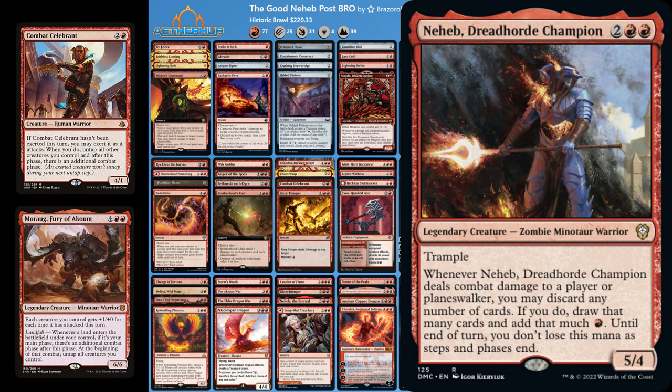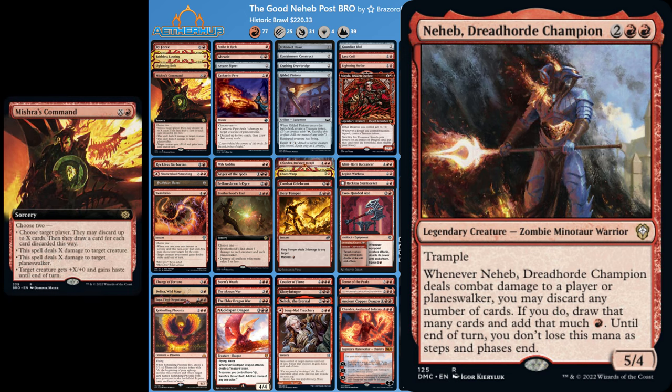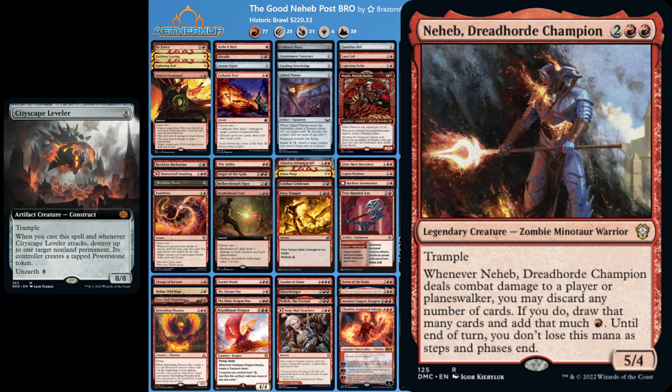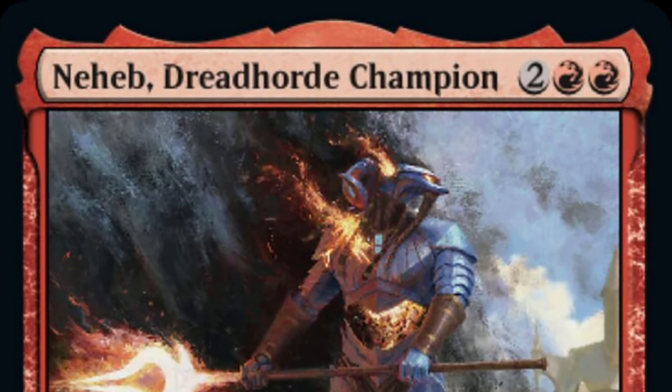The new cards from Brothers War we are trying are Brotherhood's End, which can work as a creature wrath but also deal with artifacts; Mishra's Command, which is perfect for this deck because it works as removal, card selection, and even enables haste; Swiftfoot Boots to protect our commander and give him haste; and finally Cityscape Leveler, which we can play easily with the mana we make with this deck, but we can also discard it to Neheb and unearth it later. That's the update — now on to the games.